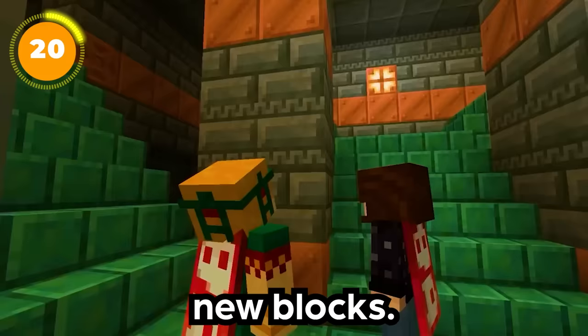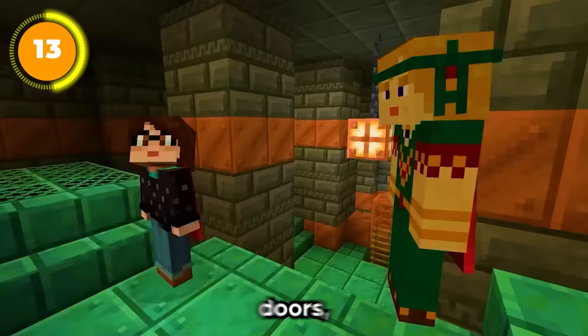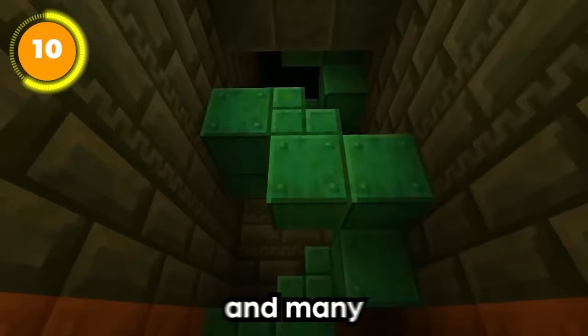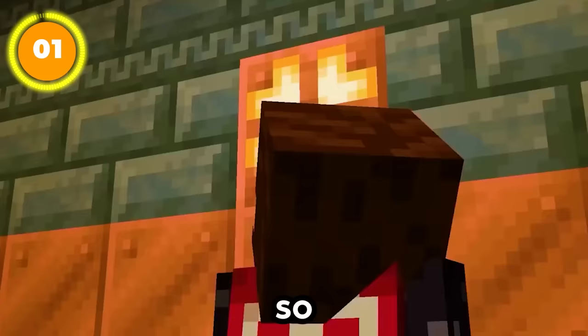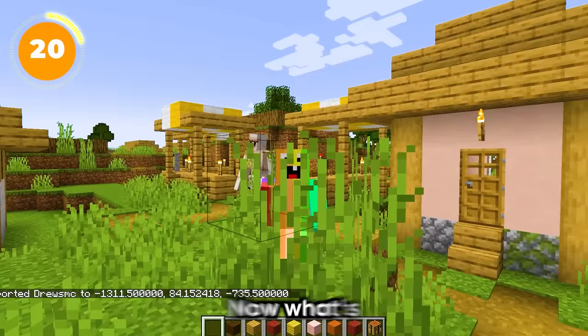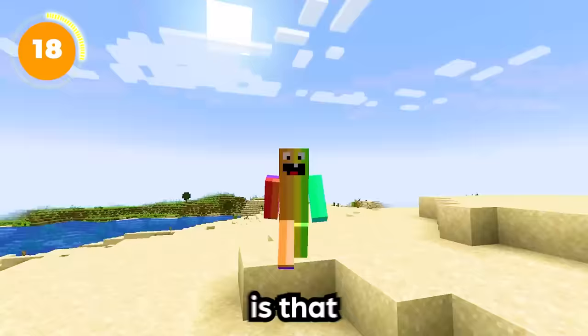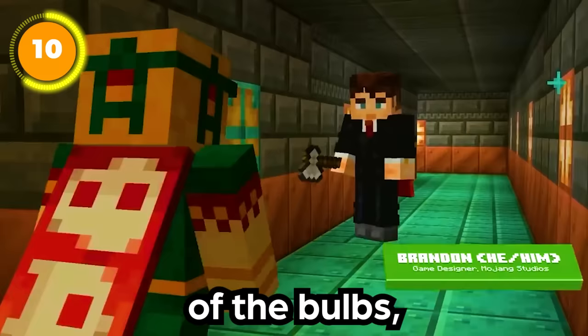The trial chambers also introduced a ton of new blocks, some of which were in the background and required close attention to spot. These include copper doors, copper trapdoors, transparent copper blocks, tuff blocks, and many copper block variants including chiseled copper. We also got functional copper bulbs, which are similar to redstone lamps in that they can be turned on and off, but with a unique feature: over time they dim due to copper oxidation. You can strip them with an axe to restore brightness.